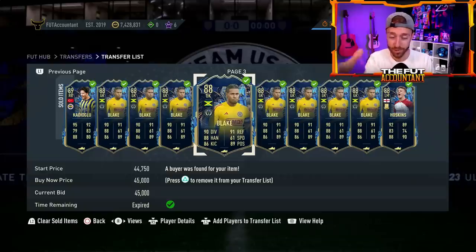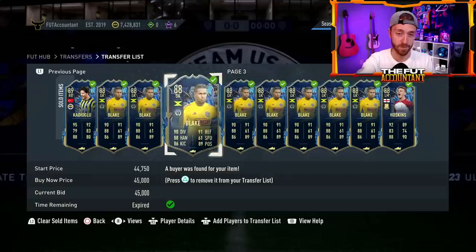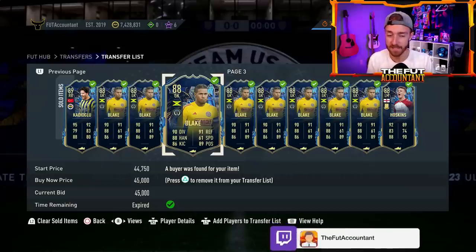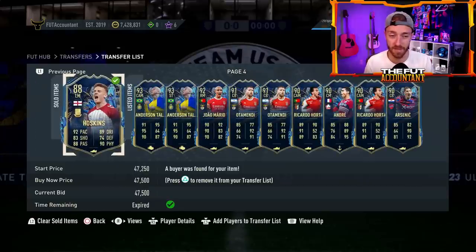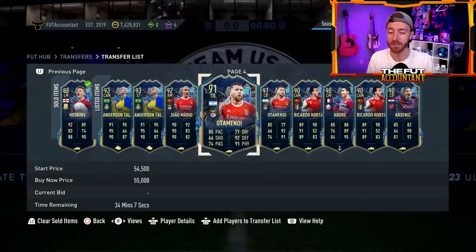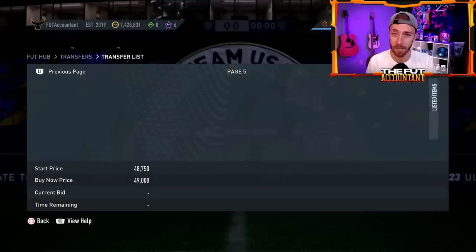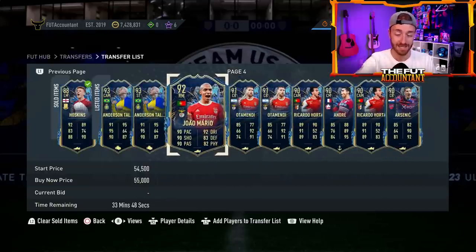If we get an icon SBC today that requires TOTS cards — which it probably will — these cards are going to go even higher. The reason I'm selling is these cards are going extinct. Blake's price range is capped at 45k and all TOTS cards are at 48k, so he's extinct on the market and I'm just taking the cash. I don't want to wait on EA to update price ranges — it might take days or weeks. I also won't be very active for the next two or three days, so I'm starting to sell and list up a few of these cards.